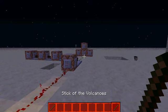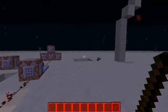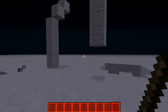Then we have Stick of the Volcanoes, which makes it rain with lava.